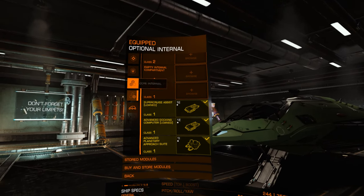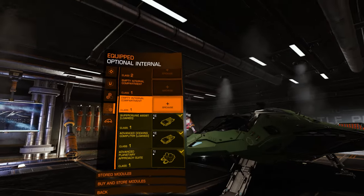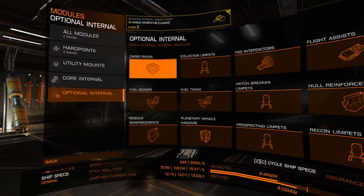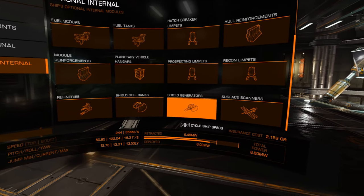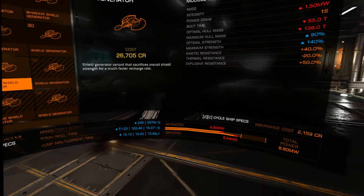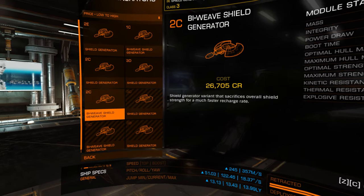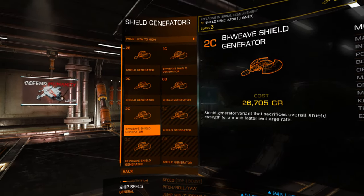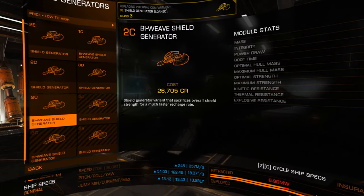Optional internal — you have the supercruise assist. The advanced docking computer, these things are standard in your machine. We have a shield generator 3E, gonna keep that. I'm gonna take a look — they used to be very expensive. Here's the shield generator, I have a 3E — and as you can hear, that is the sound of the end of this episode. Didn't do much — time flies when you're having fun. Thank you all for watching. In the next episode I'm hopefully gonna fly and do some bounty hunting. This episode was to get myself acquainted with the game, with the new Odyssey. Thank you for watching, until next time, bye bye!